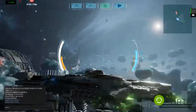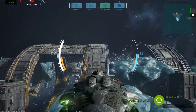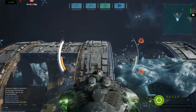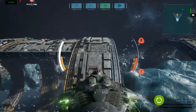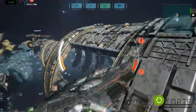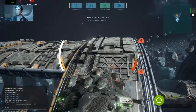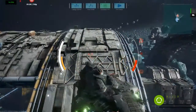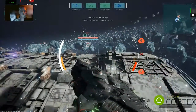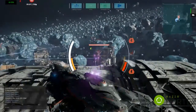We've got a bearing on the enemy ship. Hostile contact sighted. Full power to maneuvering thrusters. Vultures are locked, ready to launch. Launching Vulture missiles. Thanks for the assistance.